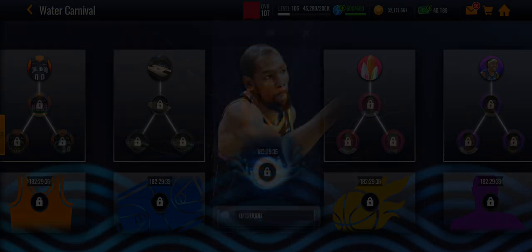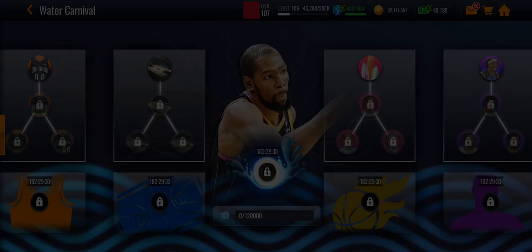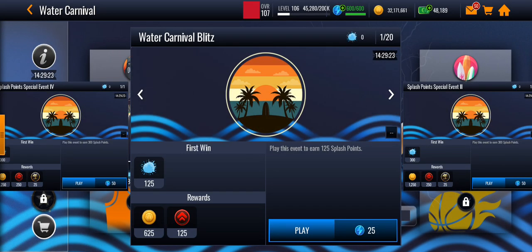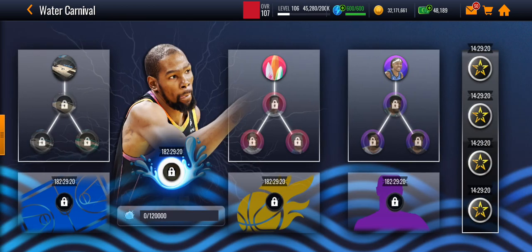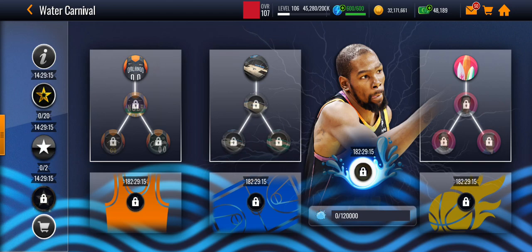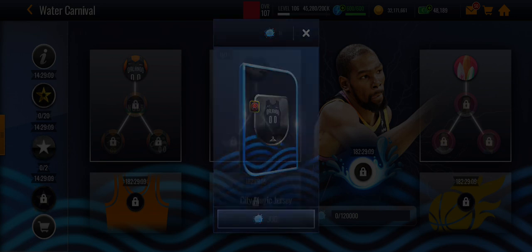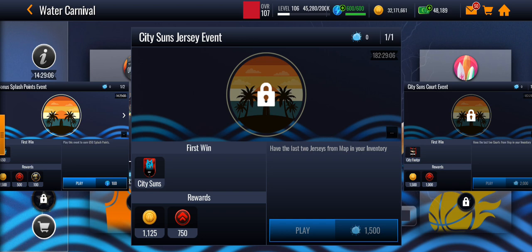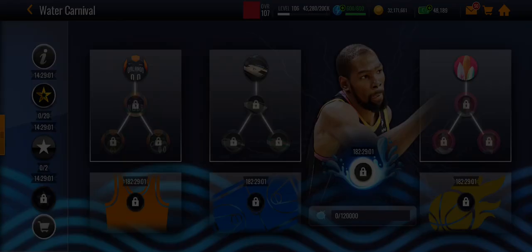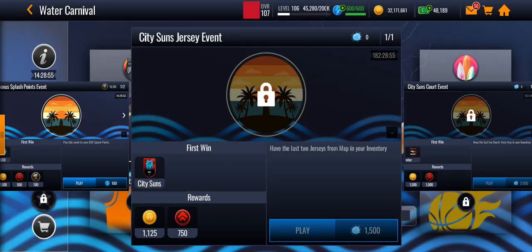You can still get this coach. So how you want to get these courts first is play these events in the corner, then play these events. You'll get a lot of points — use those points to play these events to claim the jersey, and at the end you will use the points after you claim every jersey. You have to claim all four jerseys here, then you can get the City Suns jersey.